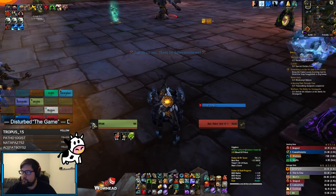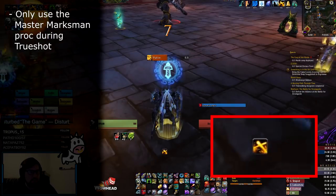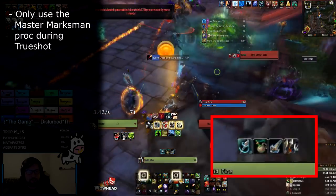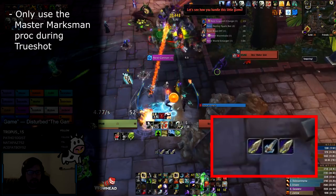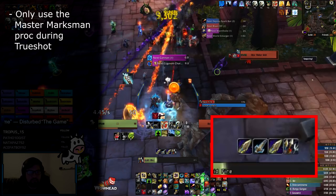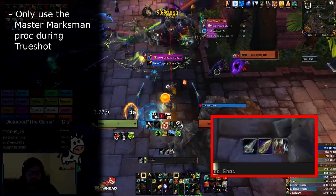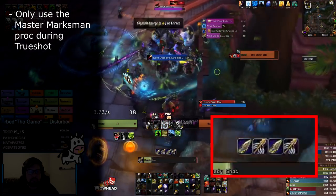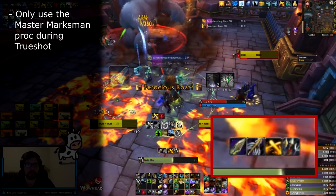You'll notice that sometimes we ignore our second charge of Precise Shots that we get during Trueshot. Our goal during Trueshot is to pump out as many Aimed Shots as possible. We took Master Marksman, which makes the first Arcane Shot after we cast Aimed Shot free. Casting the second charge of Precise Shots will cost us focus, ruining two things: it screws with our focus so we can't pump out as many Aimed Shots, resulting in a DPS loss; and those secondary Precise Shots casts cost a GCD, delaying our rotation and causing us to cap on Aimed Shot charges.